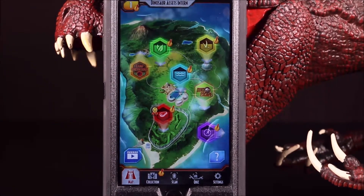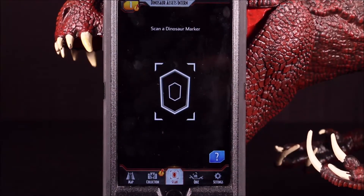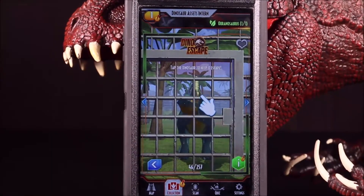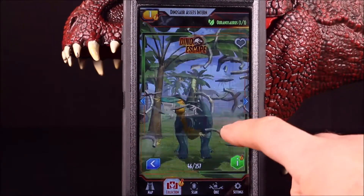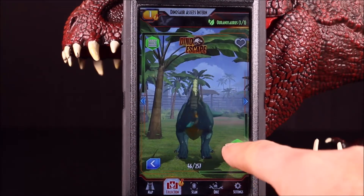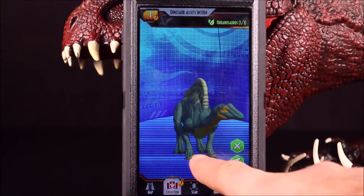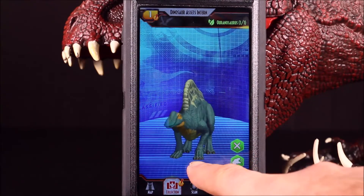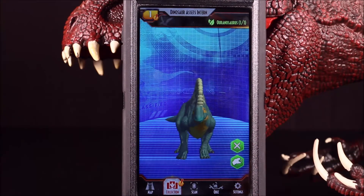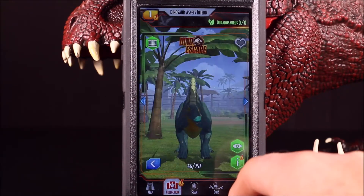Now it's time to add these to our Jurassic World Facts app. Hit scan, and scan off my pictures. There is our Aranosaurus. I love these Dino Escape ones because you actually get to help the dino escape. You get a 360 view of the toy with animation, and you can get her roar. They do sound really cool, just like in the show.